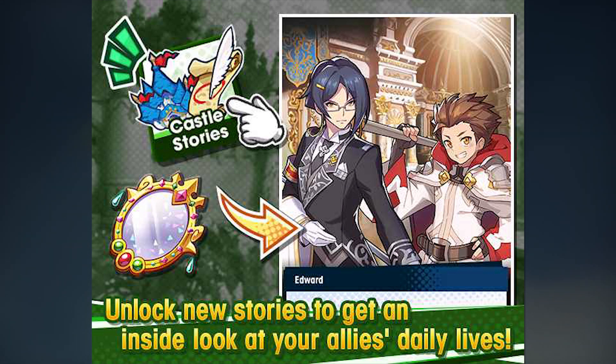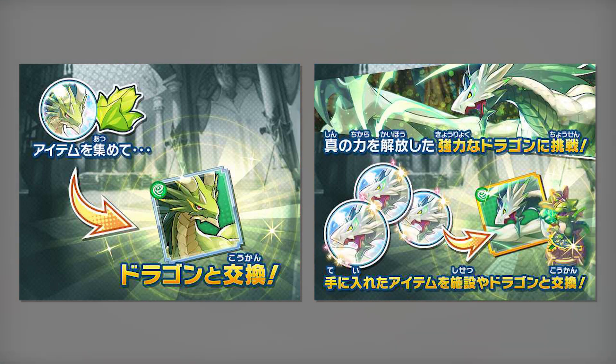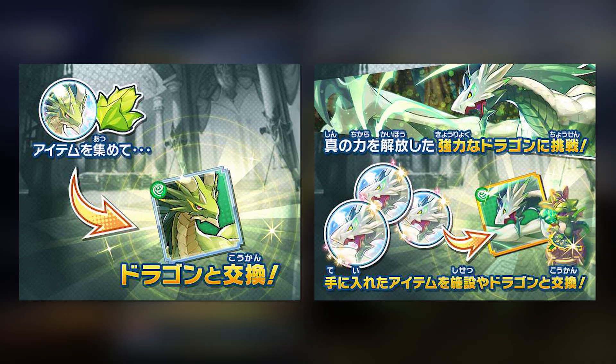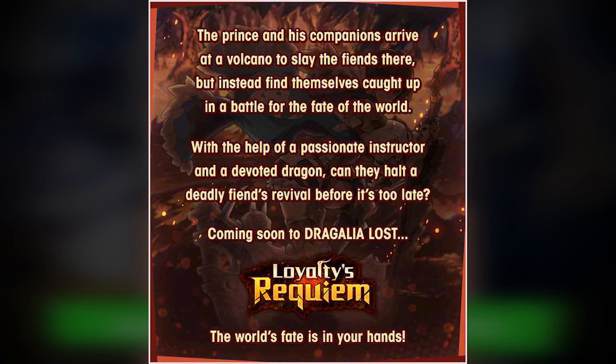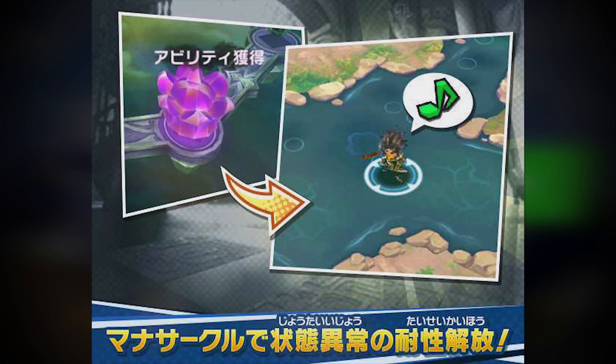You can also increase your bond with your characters to unlock stories through the castle system — castle stories — to learn more about the characters' daily lives. There also appear to be dragon orbs you can collect to unlock dragons, though I'm not entirely sure what that system is. That leads me to believe the very first event in the game is called Loyalty's Requiem, where we're going to get a free five-star dragon. From the image it looks amazing, and you can unlock it by defeating the raid boss.